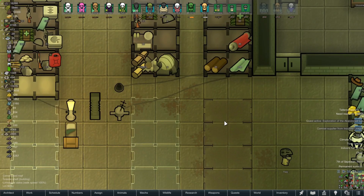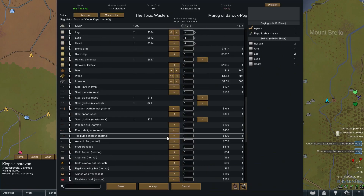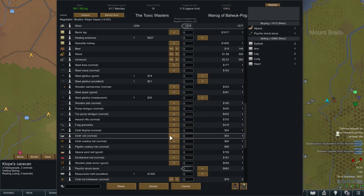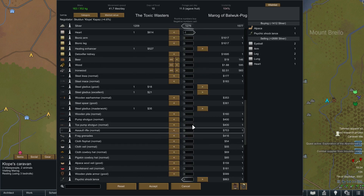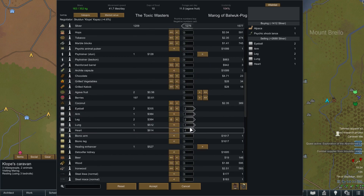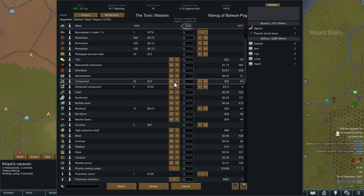Our trade caravan has arrived at its second location. Sadly no resurrector mech serums available. We've got a psychic shock lance I'm going to grab, and I might also grab their advanced components, which leaves us with only 1200 silver.